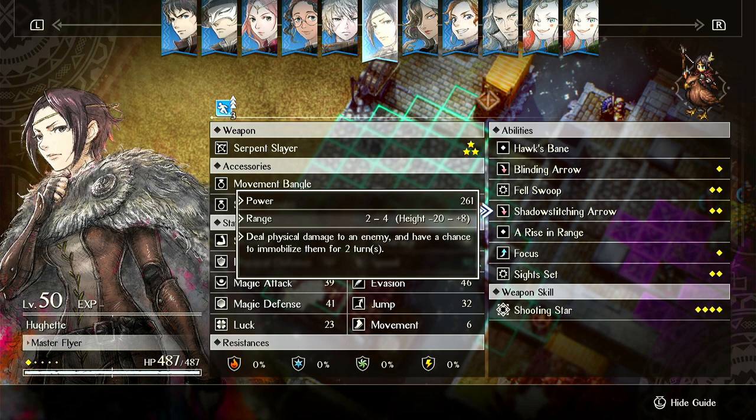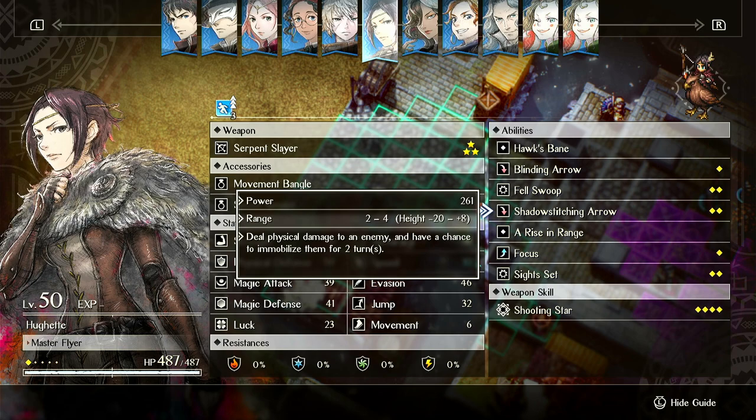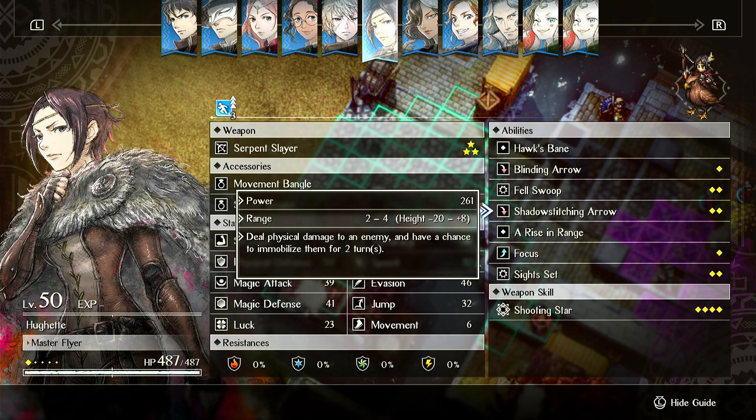Fell Swoop does the exact same damage as Shadow Stitching but it's a melee attack. It's only useful if she's immobilized and there's an enemy next to her and you want to kill it without breaking her parry or immobilize — an extremely situational circumstance that almost never happens. Shadow Stitching is the same damage but it's a bow attack with a chance to immobilize, so it's just objectively better in every way. There are very rare situations where Fell Swoop is even useful since you can almost always move away a tile.